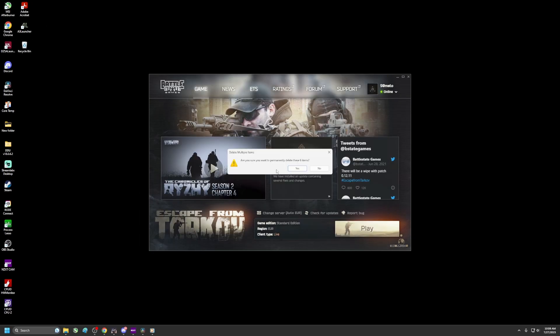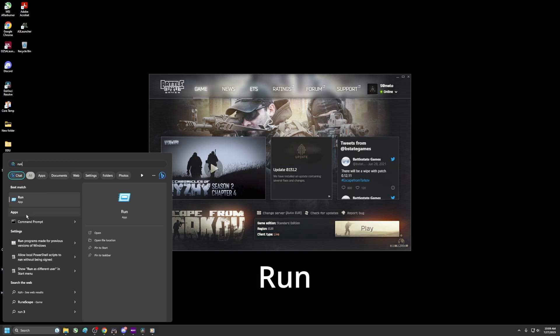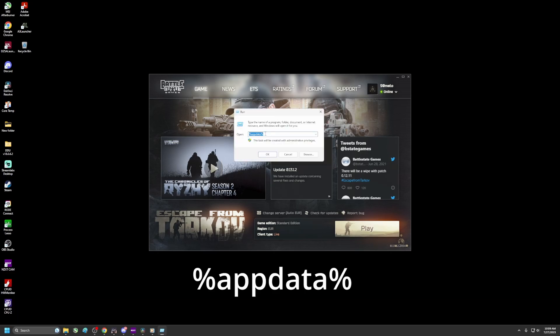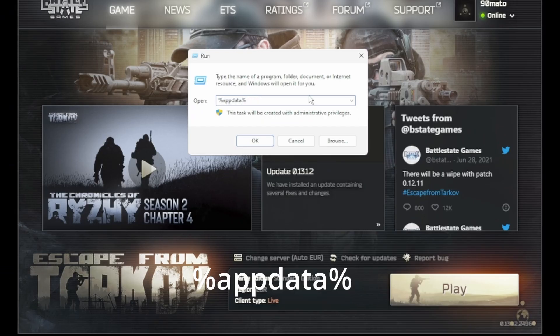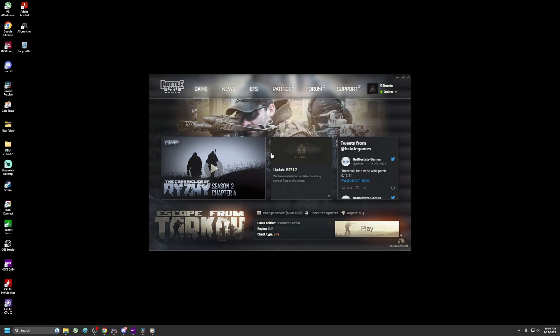We're gonna empty the recycle bin. Then go to the Start menu and type 'run' to open the Run dialog. The command we're gonna type in is '%appdata%' — that's percent, A-P-P-D-A-T-A, percent — then press OK.